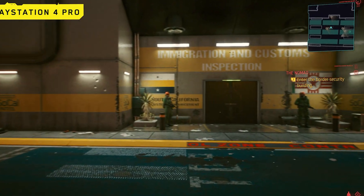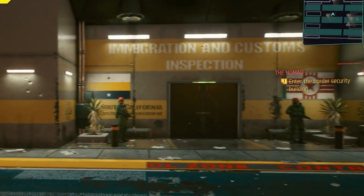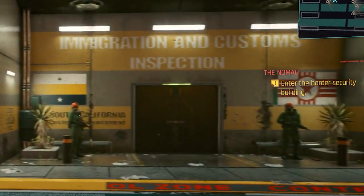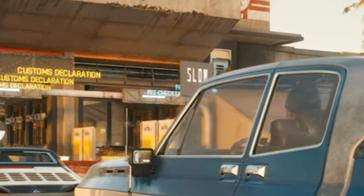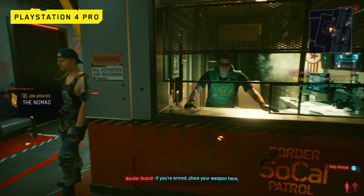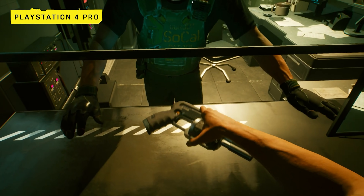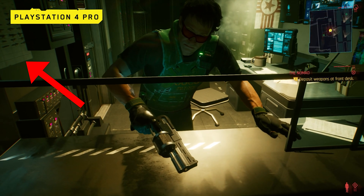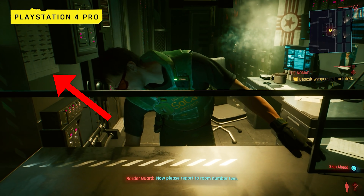Arriving at the border, V is forced to go into the border security building — specifically Immigration and Customs Inspection — where we can spot two SoCal Border Patrol officers with one of the unknown rifles. We can also spot that Militech is headed through the fast track lane at the border. Upon entering the building, V is instructed to deposit their weapons at the front desk, where we can see V handing over the Dara Polytechnic revolver.